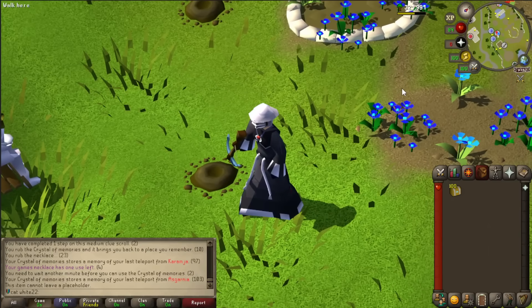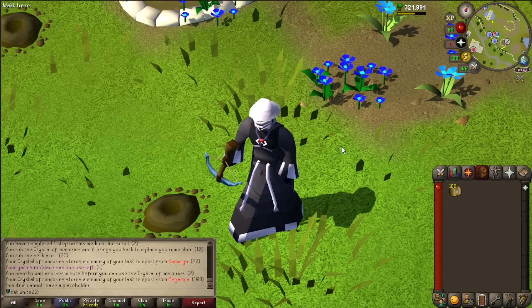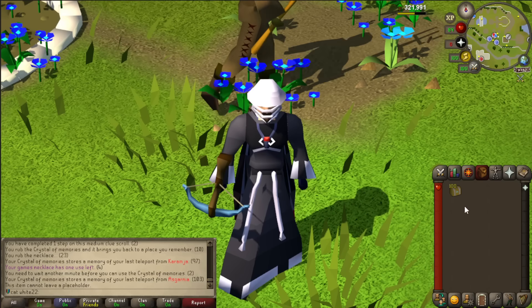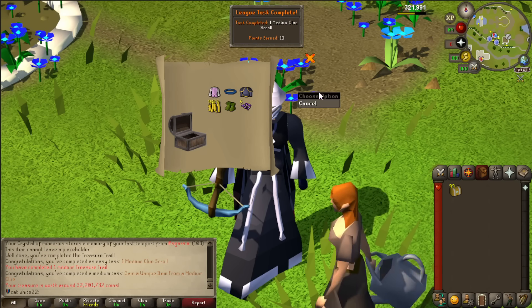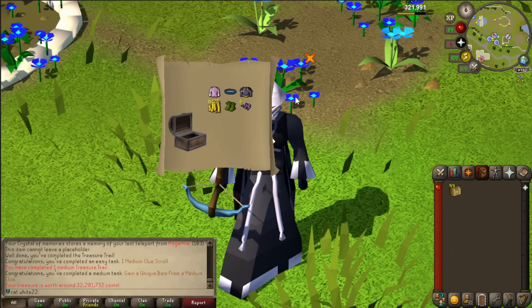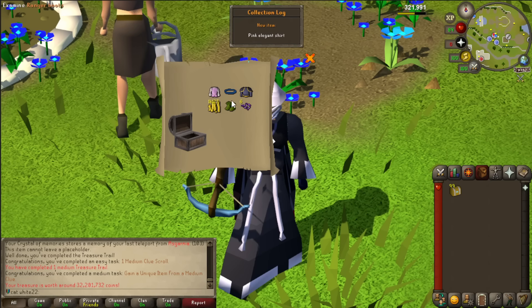If I see something valuable like ranger boots I should probably check — I don't even know how you check what items you need for the tasks. I'm very sure that ranger boots is a task to equip them. I know purple sweets and also colored logs — you need to burn them and you get the task. I should even keep the collection log thingy. What the hell is this? On the very first one — did you see that? Complete one medium clue scroll and gain a unique item from a medium clue — which is this, four items!